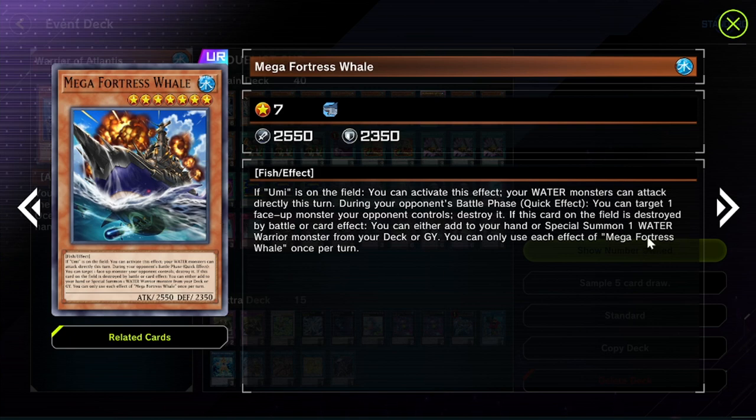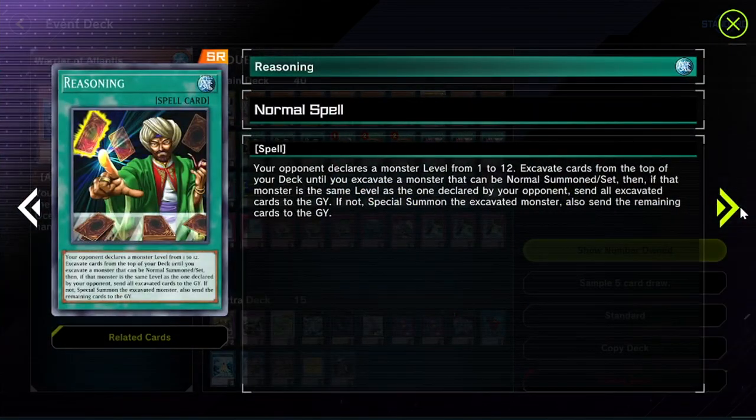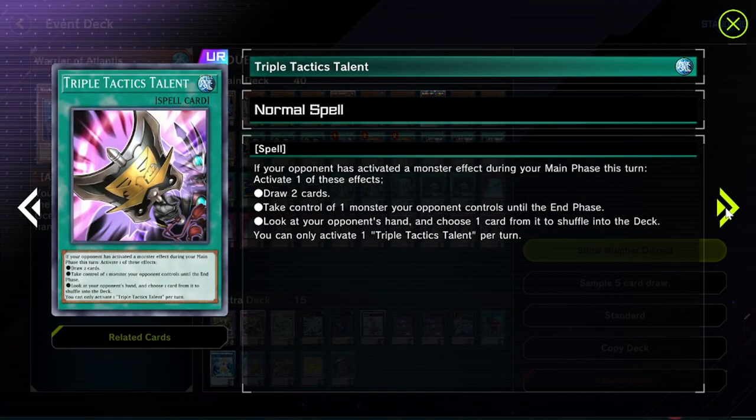Mega Fortress Whale is good for OTK - during your opponent's battle phase it pops a card, and during your turn all water monsters attack directly so you can end games whenever. It's also easy to summon. Gamma Seal is a searchable Kaiju - you need it for the Pearly and Cashdira matchups. Three copies of Reasoning because it's just an insane card - no one can ever guess it in Master Duel. Your opponent has no idea what you're playing unless they used Triple Tactics and saw your hand. On top of that it mills things like Legendary Ocean, Ice Barrier, and other useful graveyard cards. One Foolish Burial of Goods to send Ice Barrier.